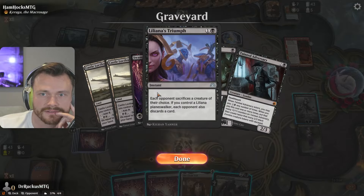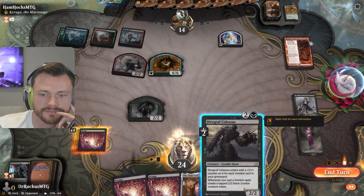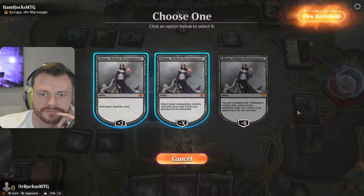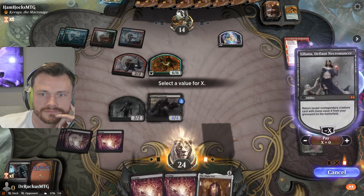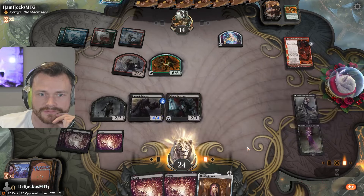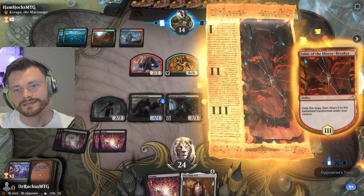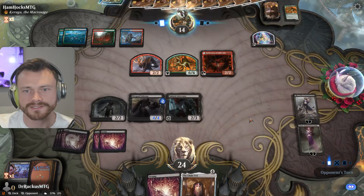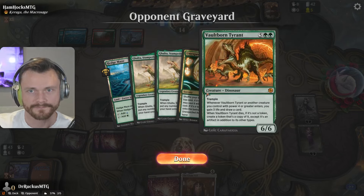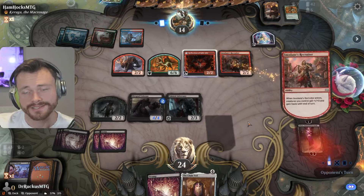We just get the Crypt Breaker — no, I feel like we need the death touch blocker. Let's do this first. Death touch, hopefully it survives. Land. Now we have another issue — they can start copying the 6/6 next turn. I can't believe they picked that off the top right, that's crazy. Unexpected — I mean, it was an unexpected result, I'll tell you that. I did not expect that result. Well, that's not good, that's not what you want to see.